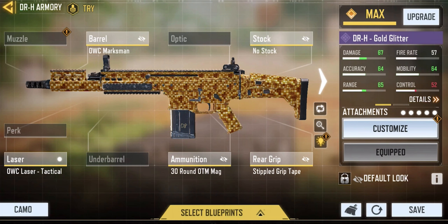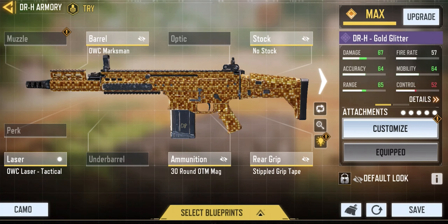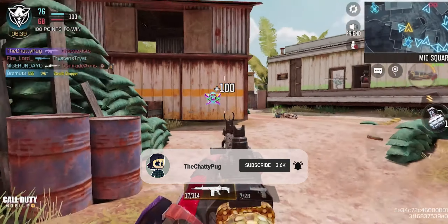Here's the full list of attachments on screen for you guys to screenshot and check out if you want to copy this down and try it for yourself. For scorestreaks I was using the Predator Missile, the Stealth Chopper, and the EMP Systems.